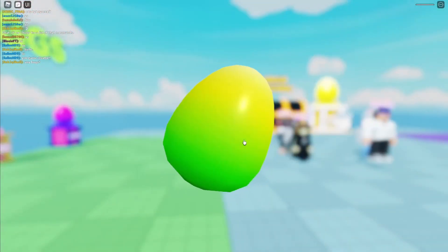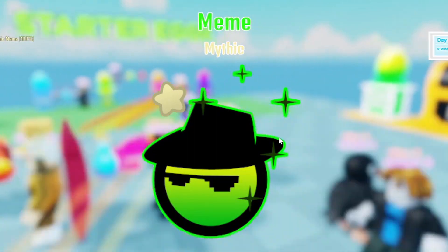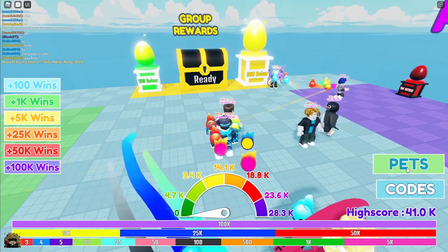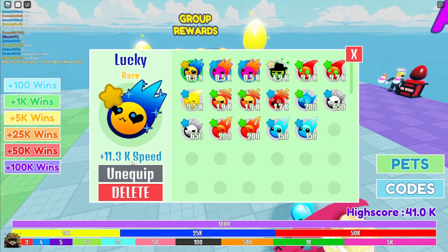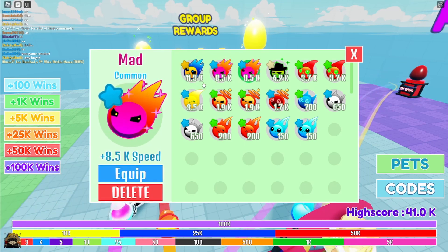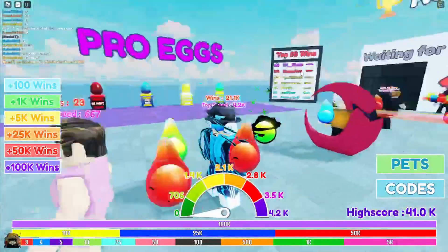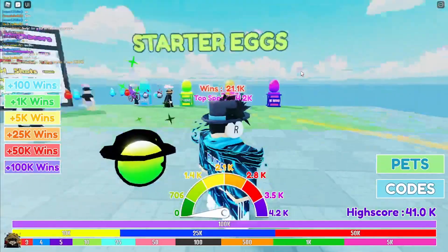I'll always get the mythical one, and I got the mythic meme, so that looks pretty cool. It's 4.2k right now. So let's just unequip everything I have equipped and equip this one. So it's 4.2k speed, and it looks really cool, to be honest. I really like the pet design.